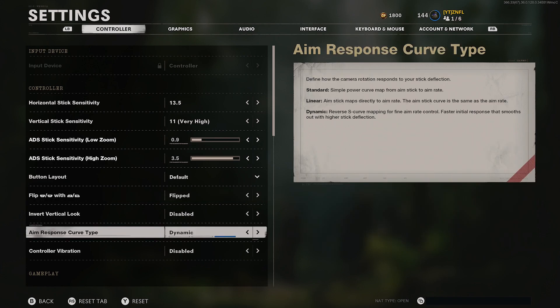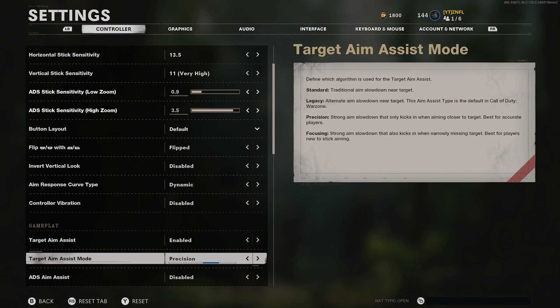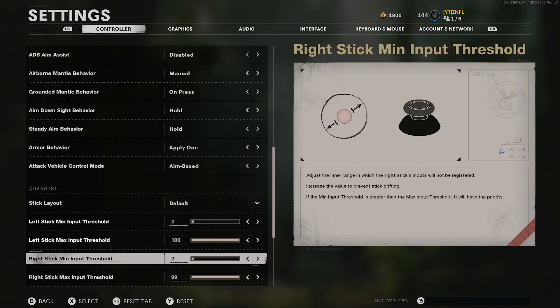My aim response curve type is dynamic. I have controller vibration off. My aim assist is precision — if you're a sniper and you don't run precision, you gotta start doing that. It's literally the wave, everyone's doing it. One of the best things you can do in your settings.